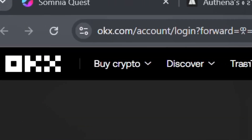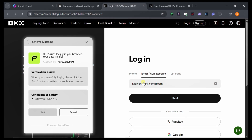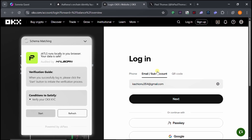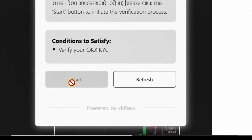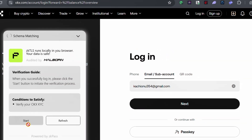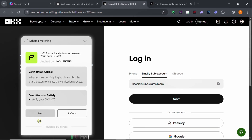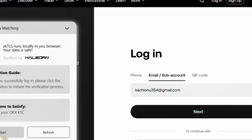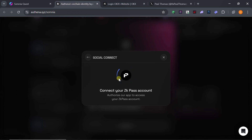When it redirects you to OKX or Binance — depending on which exchange you're using — log in to your account. Make sure the exchange account you are using has completed KYC and is verified. Once logged in, click the Start button. It may take a while to run locally, but give it time and everything will happen automatically in the background, linking your account successfully.